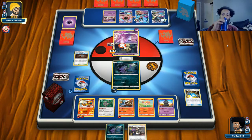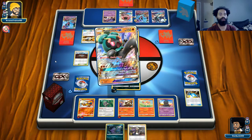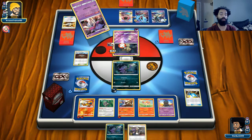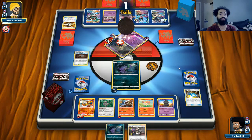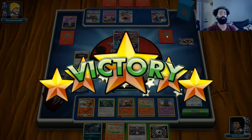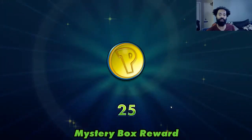He's probably going to keep retreating and Malamar up an energy, so this is going to be a slow and steady process but hopefully it pays off. He's trying to decide whether to retreat into the Donphan or Marshadow. I'm not weak to Fighting so I'm fine with Marshadow. I'm not sure why he went with Marshadow instead of retreating — he probably really wanted to draw. And he just didn't want to take it, so good — we got one win out of that.